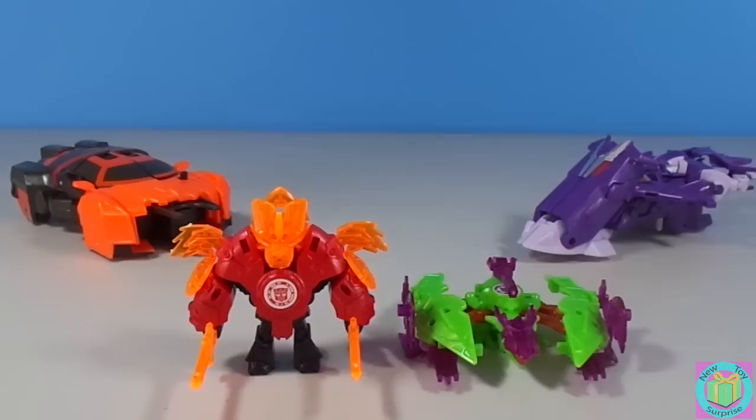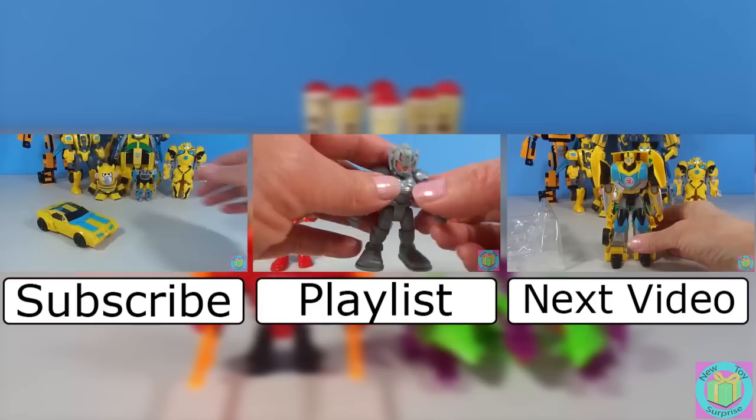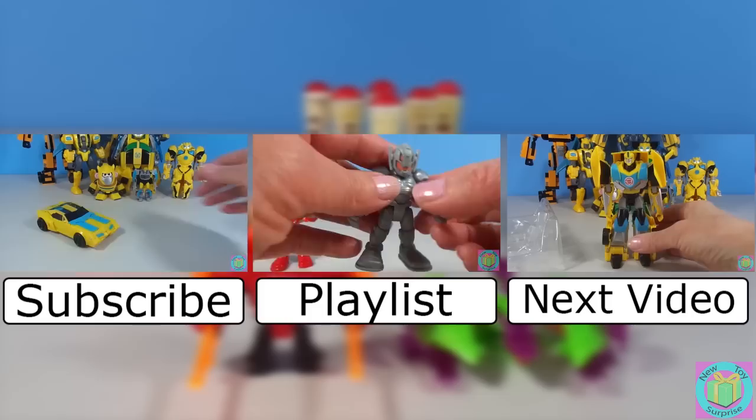Autobots are better than Decepticons. Our Robots in Disguise Minicons Slipstream and Dragoness are so much fun. Both Autobot Drift and Fracture are good at Santa bowling. It's a good thing that Drift and Slipstream won so that they could show that the Autobots are awesome. Do you like the Autobots or the Decepticons the most? Post who you like in the comments below. Remember to subscribe to New Toy Surprise so that we can open up another great toy together. We'll see you next time — bye!